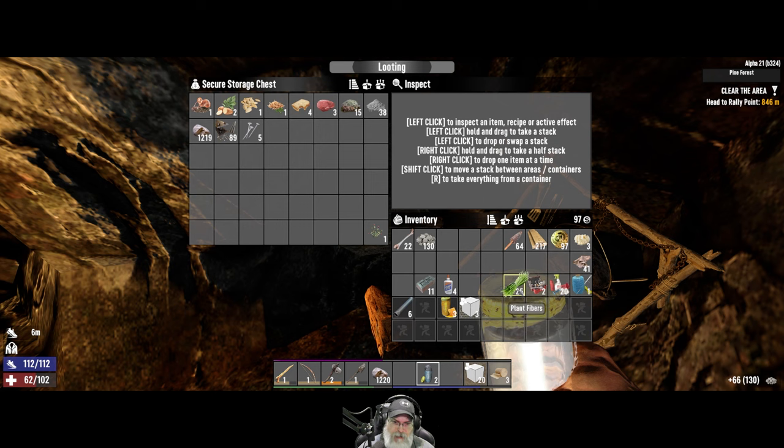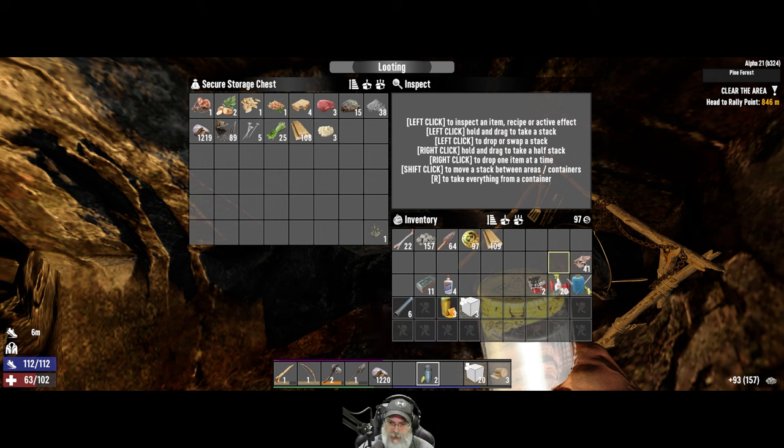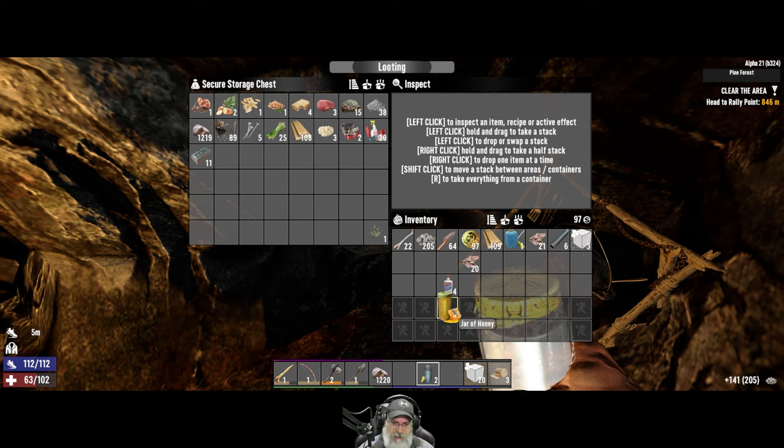Let's put this stuff in here. We can get grass easily enough. We'll keep the coin. Let's put half the wood in there — I'm gonna want to get some more wood. We'll put the animal fat in. We don't need the repair kits right now. We'll keep half the cloth and a couple jars of honey with us.